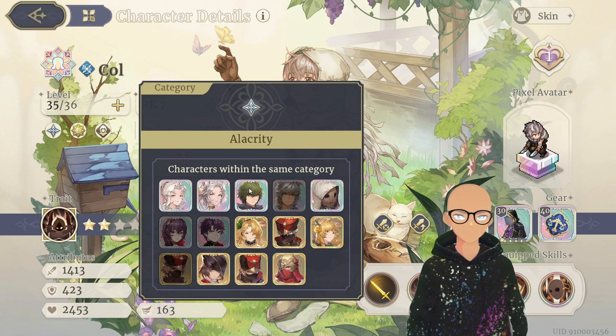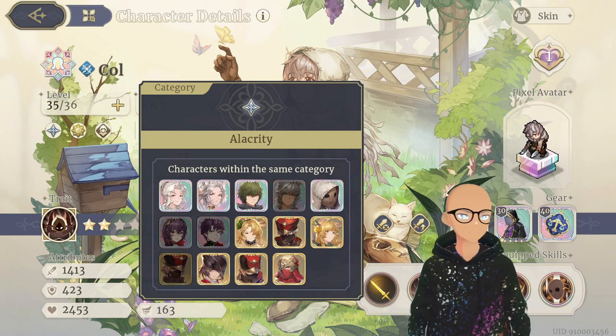When you click on Alacrity, it shows all the characters that would benefit from this buff. What's really cool is you can build your teams based around leader auras depending on the mission. This is why you want a good-sized roster and make sure the units you collect mix and match with each other so they share and benefit from each other's buffs in fights.